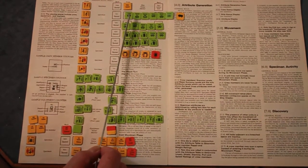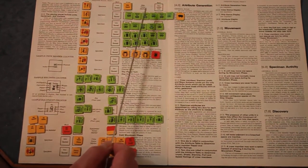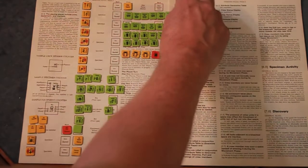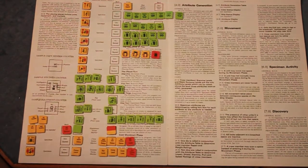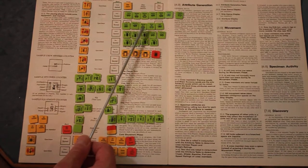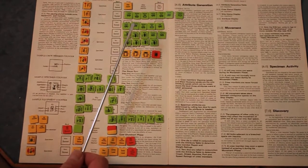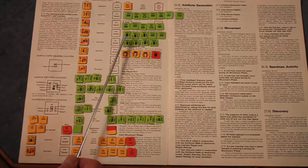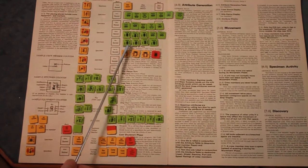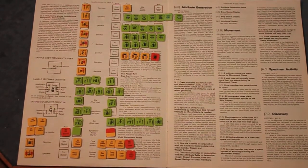Pods with ratings include door pod, main pod, bot pod, enviro pod, comp pod, med pod, web pod, stage pod, and stasis pod. That covers all the counters.